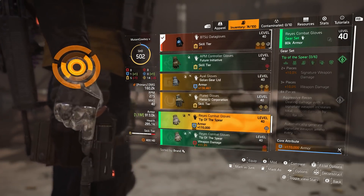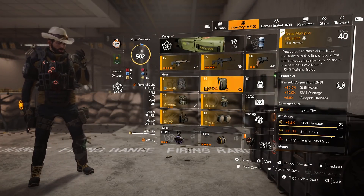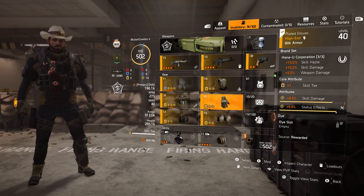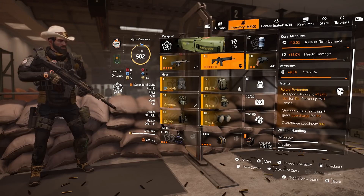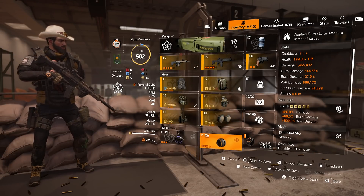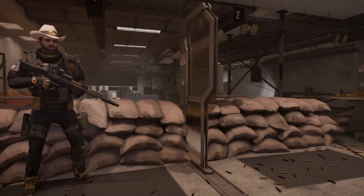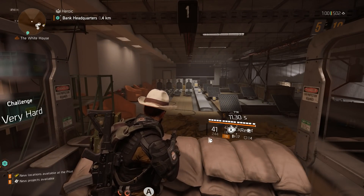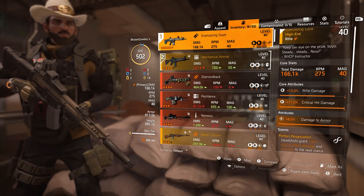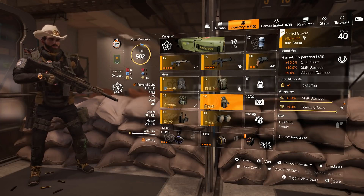Now that I've got Mechanical Animal, I'm replacing my BTSU gloves with another pair of Hana-U, this time with skill damage and status effects. So now that I've got a different source of Overcharge, I have more status effect damage and more skill damage, with the only negative spot still being my Hana-U backpack, which has skill haste instead of status effect. There's nothing I can really do about that — getting perfect rolls on status effect and skill damage is one of the biggest unicorns, but this is the best I could reasonably get.